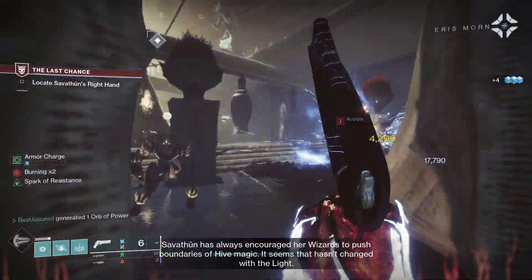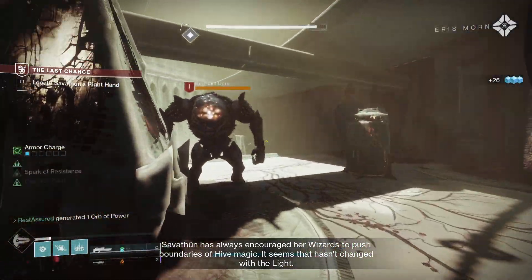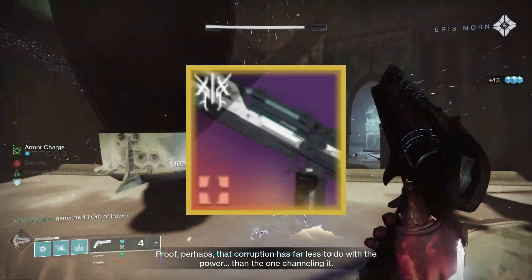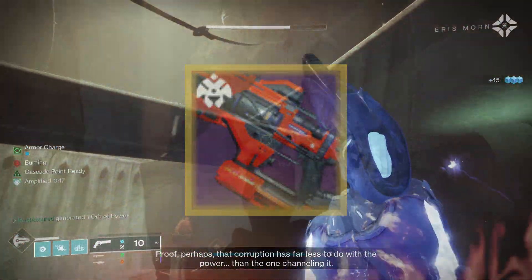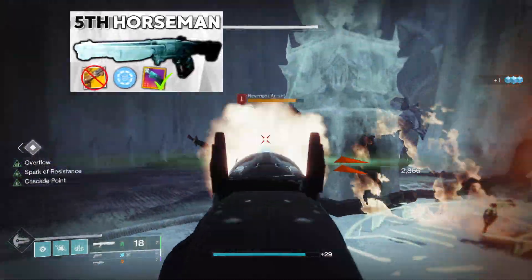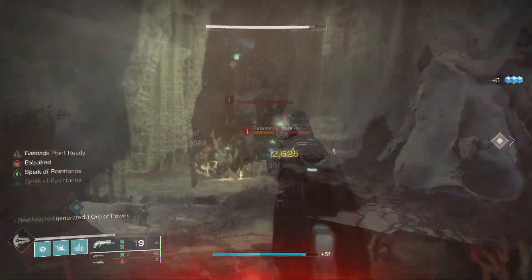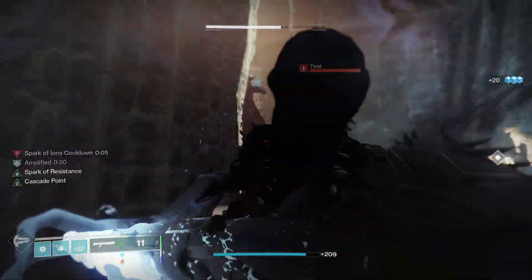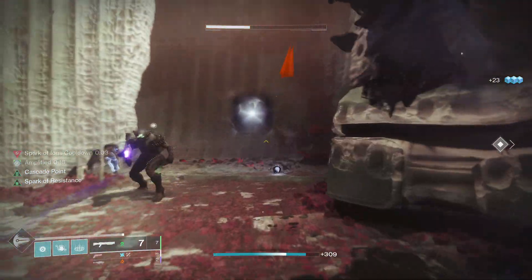Pellet shotguns in the current meta are not the strongest thing, and they honestly haven't been for a while. You're pretty much always going to be better off running a slug shotgun or even a fusion rifle in most scenarios. But as you did see from the thumbnail, I am deeming this as the Fifth Horseman, because this pretty much is going to be a Legendary Fourth Horseman. I would argue that the Fourth Horseman is one of the good pellet frame shotguns right now.